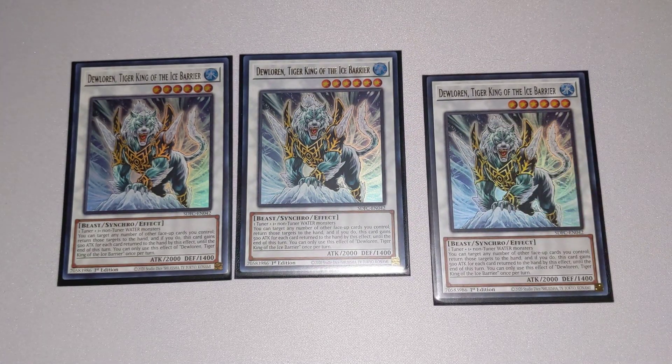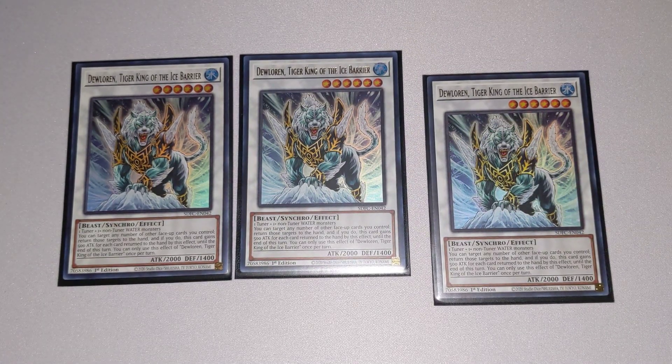Next up, we have Dulorin, Tiger King of the Ice Barrier. You can actually return any number of face-up cards you control, and this card gains 500 attack, making it a pretty big beat stick. Pretty good for OTKs, FTKs, or just being a general nuisance to your opponent.